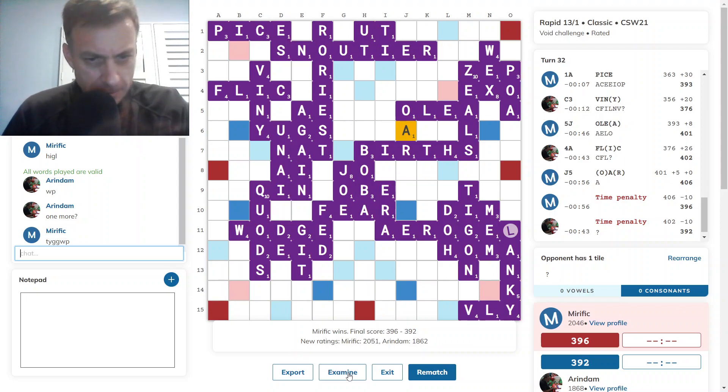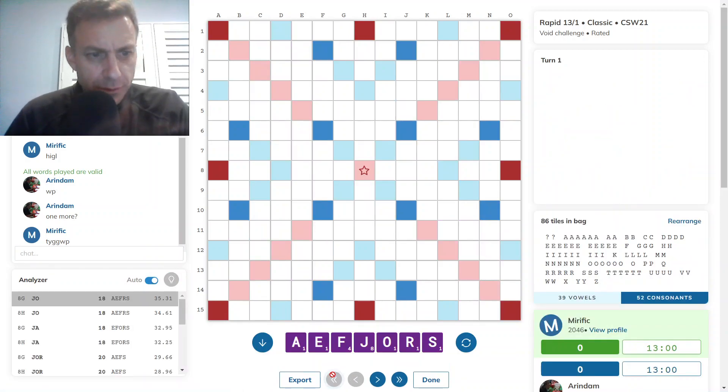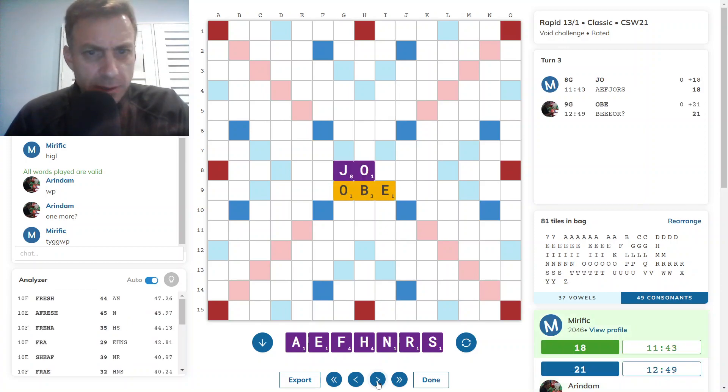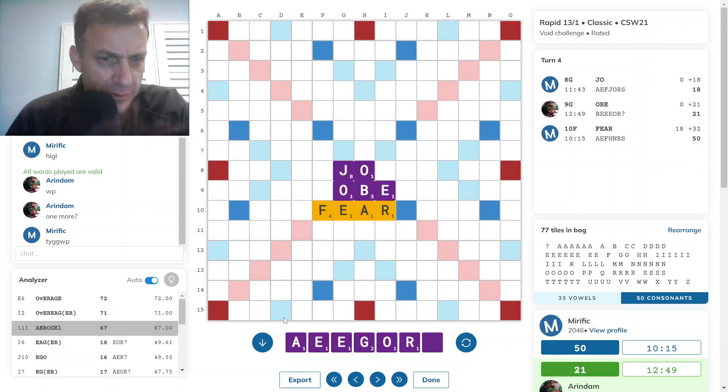So it was me to go first — JO seems best from the analyzer. Then OBE was opponent's, that seems okay. FRESH for 44 at 10F — okay, similar idea to what I did. I did want to hang on to the S, but if I'd spotted FRESH for 44, I would definitely have dispatched of the S. I scored 32, so that was a miss.